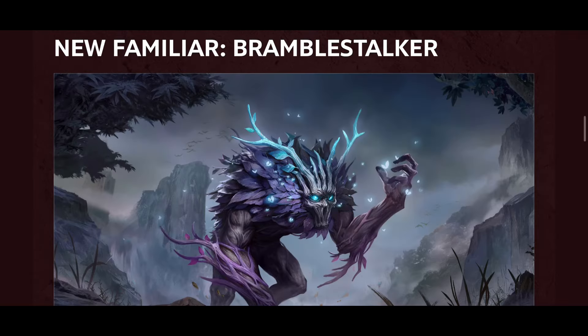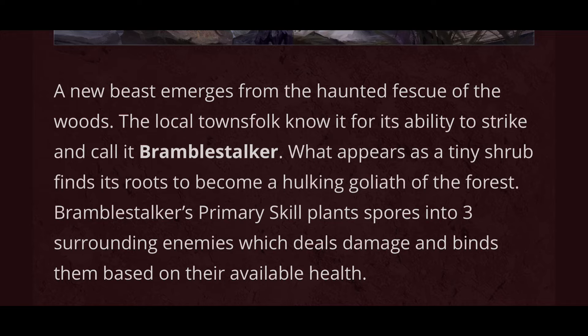With this update we will also be getting a new familiar called Bramble Stalker. The new beast emerges from the haunted fescue of the woods. The local townsfolk know its ability to strike and call it Bramble Stalker. What appears as a tiny shrub finds its roots to become a hulking goliath in the forest. Bramble Stalker's primary skill plants spores into three surrounding enemies which deal damage and binds them based on their available health.